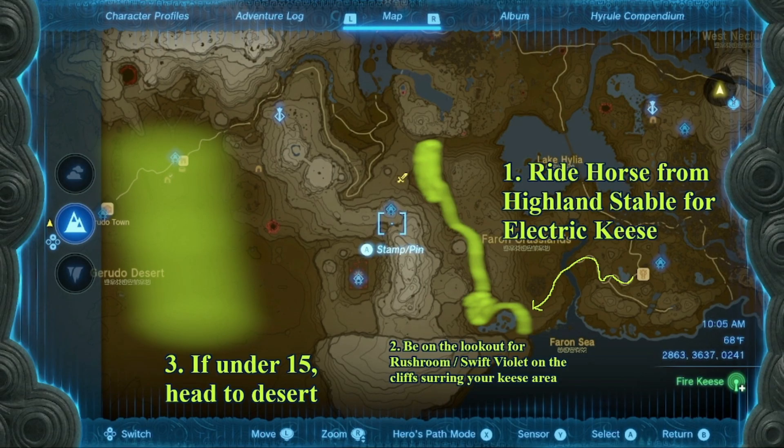If you're still under 15 after fully clearing out that canyon, go by the Bazaar and start running around in the desert — you probably aren't far off and that should finish you off very easily. Congratulations if you only wanted a two-star set for the set bonus.